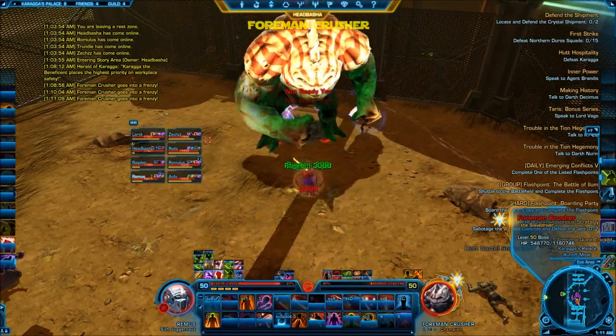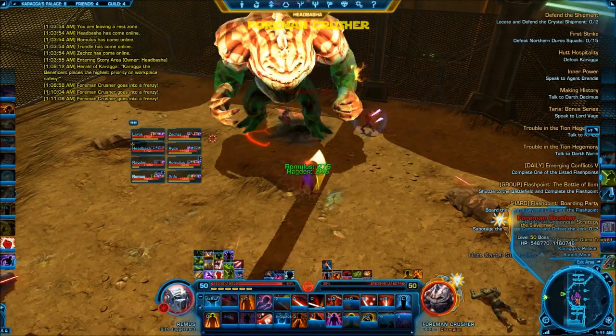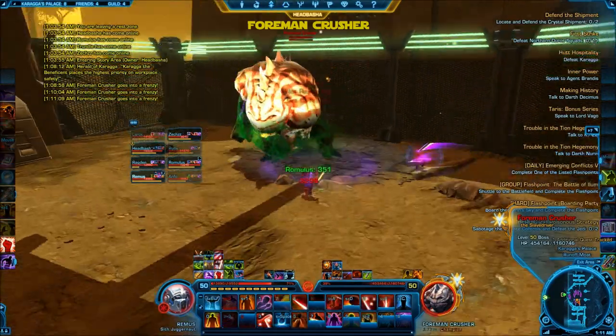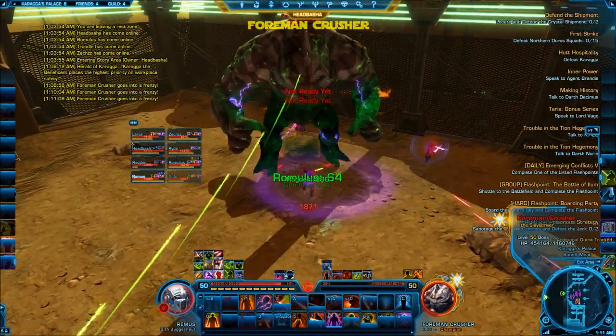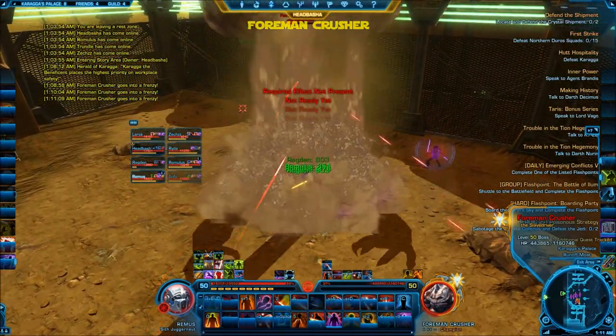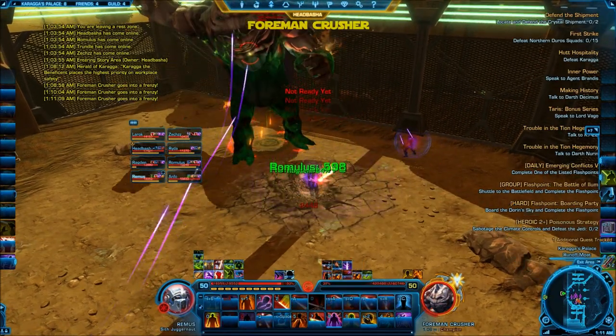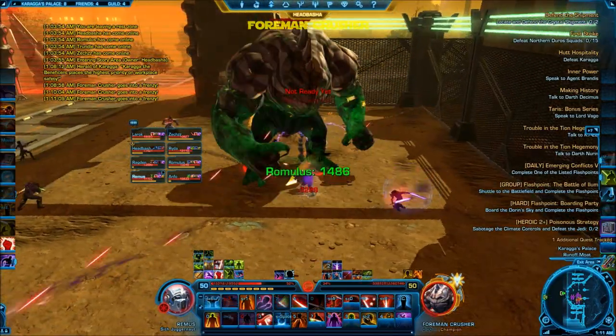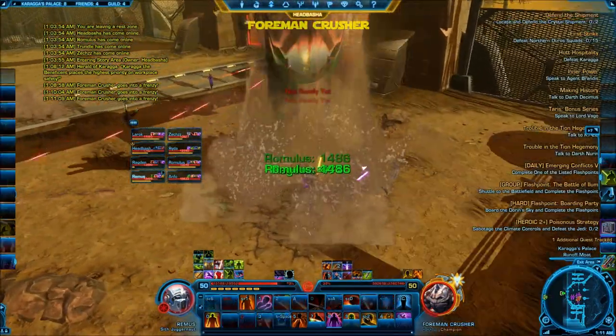Here comes another rock throw. This guy would be pretty hard on hard mode. We're not too sure if this boss has an enrage timer — I'm assuming he does. So you do want to focus on dropping as much DPS as possible at all times. We were able to take him down without hitting it, so we're not too sure if he does have an enrage timer.